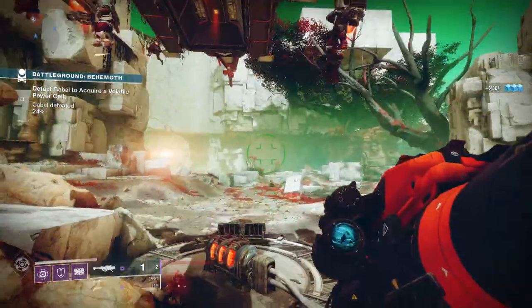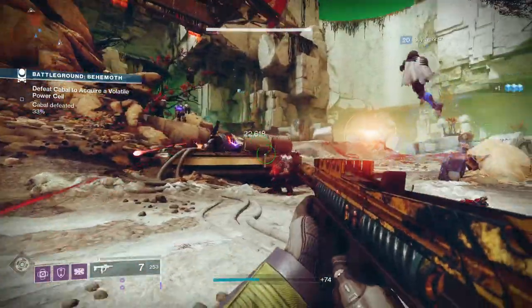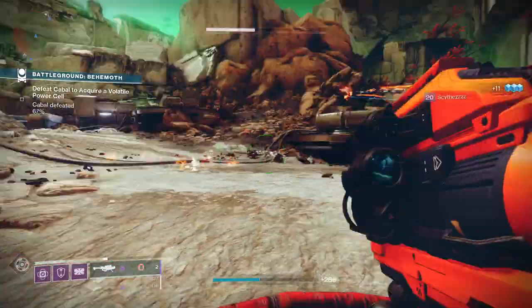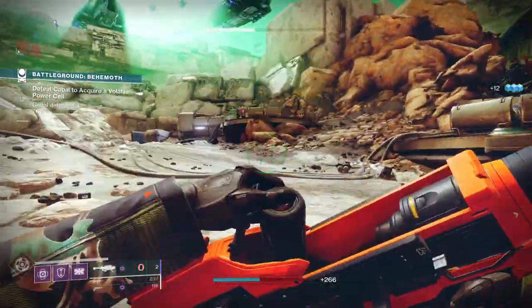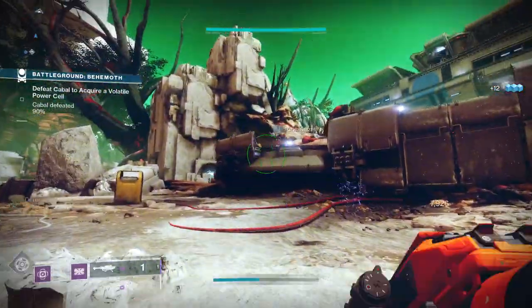Let's have a look at the perks and the god rolls. For PvP, Quick Draw and Cluster Bomb would be a good roll — getting the rocket into your hand quickly then firing one off that ends up in a cluster bomb, which could take out more than one Guardian at a time if you're lucky. Quick Draw and Wellspring would be another decent PvP roll.